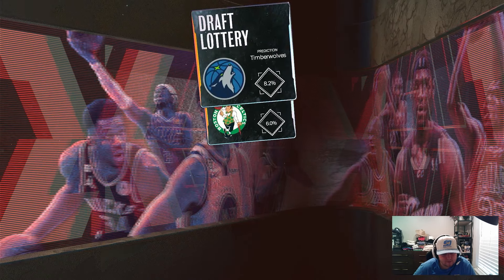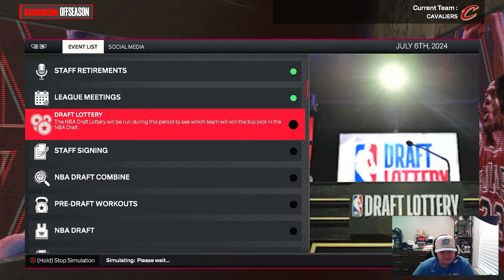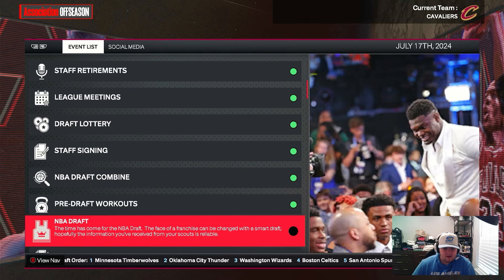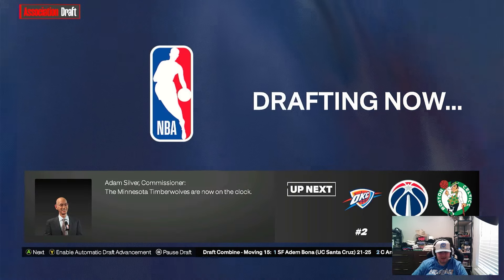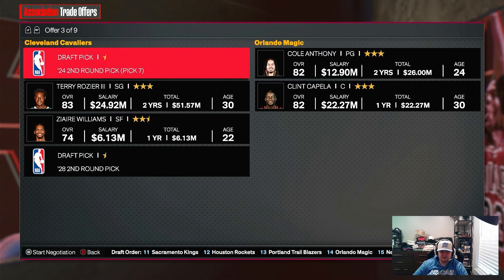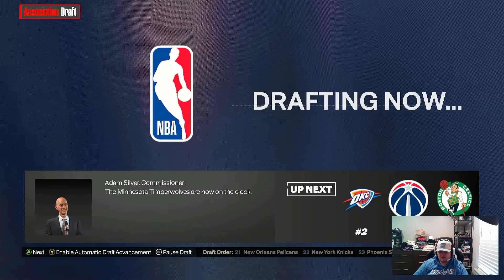We got the 28th pick in the draft lottery. Now we can make moves — we accepted all the trades, but now we're free to manage the roster. First order of business: trade Georges Niang for a pick to free up cap. Then we make a bigger trade — second round pick, pick seven, Terry Rozier, Zaire Williams, and another second round pick for Cole Anthony and Clint Capella, since we need a point guard and a center.